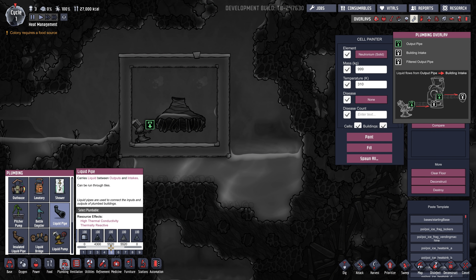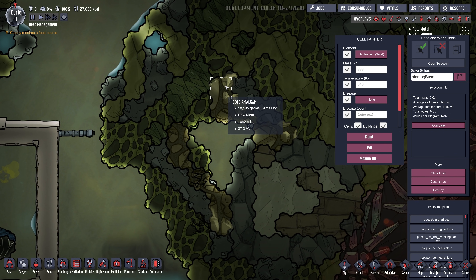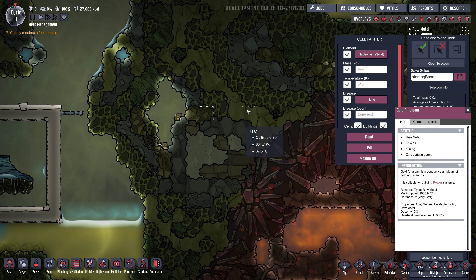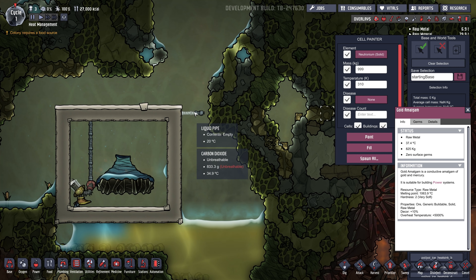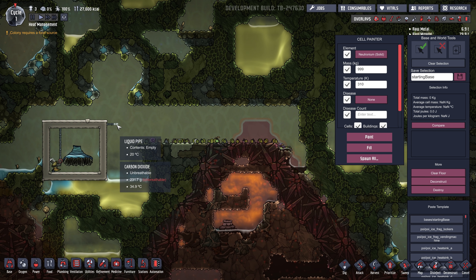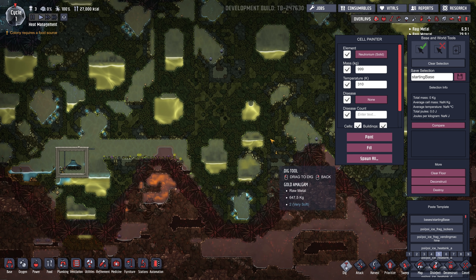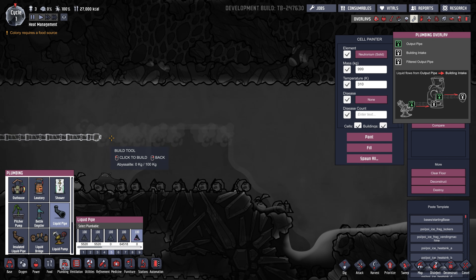You also want to use liquid pipes made out of Abyssalite to get the water out of there. You'll want to pre-build this before you seal it all up and lead that pipe all the way to your base. Gold amalgam on the map looks like this shiny golden-looking stuff, and there's quite a bit of it so it's pretty easy to find. This room will get really hot — up to about 95 degrees — and the water it produces will also get up to 95 degrees. If you made the pipe out of something like sandstone or granite, the heat would leak out of it, which might be fine if it's far away, but if it's close to your base, the hot water would leak all its heat into your base, and that would be bad.